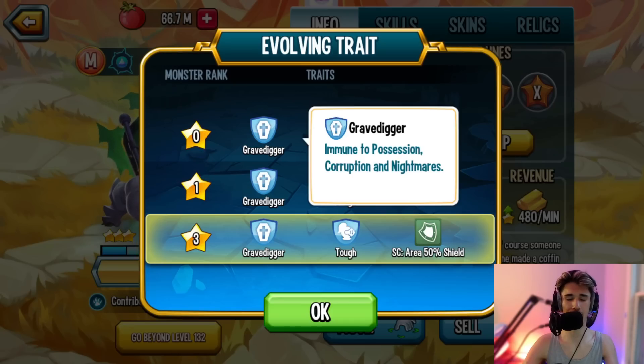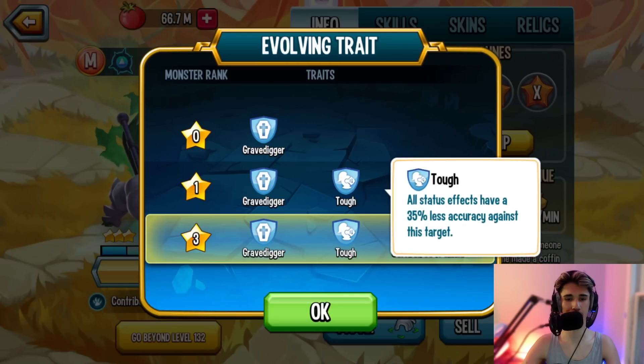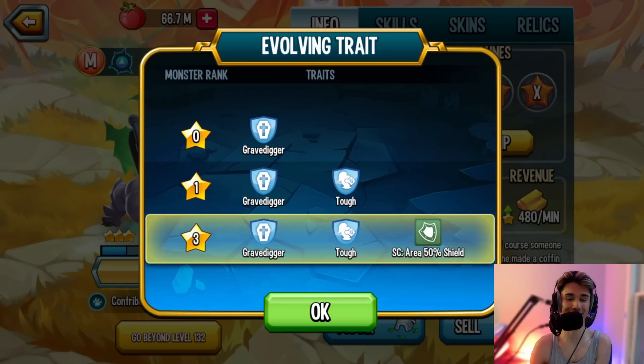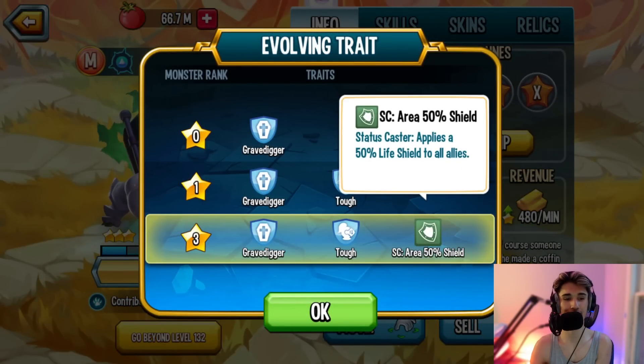Grip Digger is actually pretty good — it reminds me of another monster from a team race a while back, a dark monster with this same trait. At rank 1 you have Tough, which is a pretty good trait to have. Then at rank 3 you have Status Caster Area 50 Shield — this is an area shield, so all your allies including Elferde and the other two monsters you pair with will start off with 50 shield. If you can get this monster to rank 3, it's best.